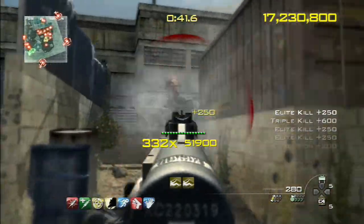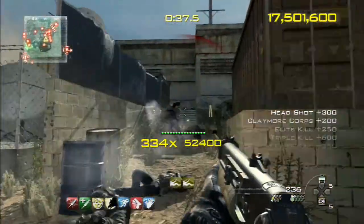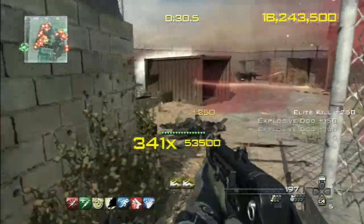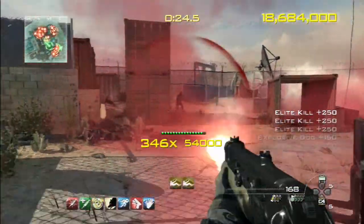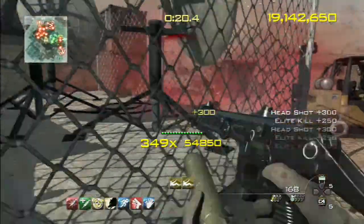Now for some strategies. What I like to do sometimes is walk backwards while I shoot so I'm not getting swarmed by enemy soldiers. It helps that I know the map well, but make sure you're not moving too fast away from the enemy, because they might turn around and go after your friend instead.